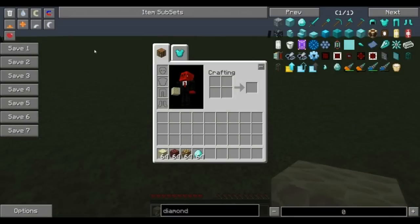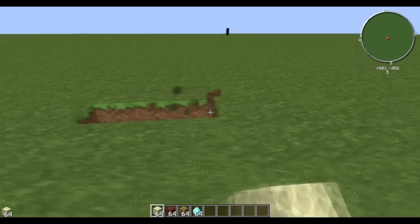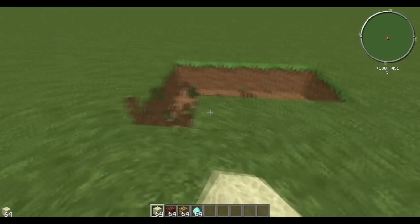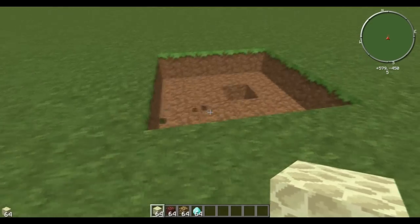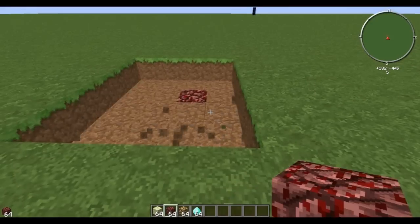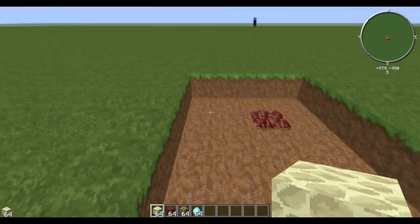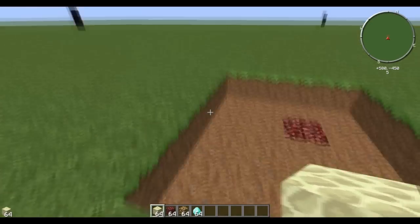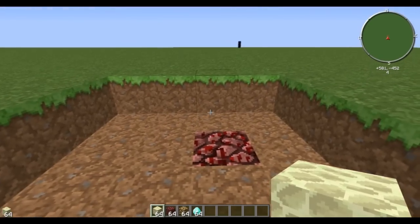I'm going to switch over to creative mode real quick. So, you're going to make this right on the ground — you don't need to dig it down. The first two slots are going to be air, you're going to make this right on the ground. First two spots are going to be air in the middle, then endstone.